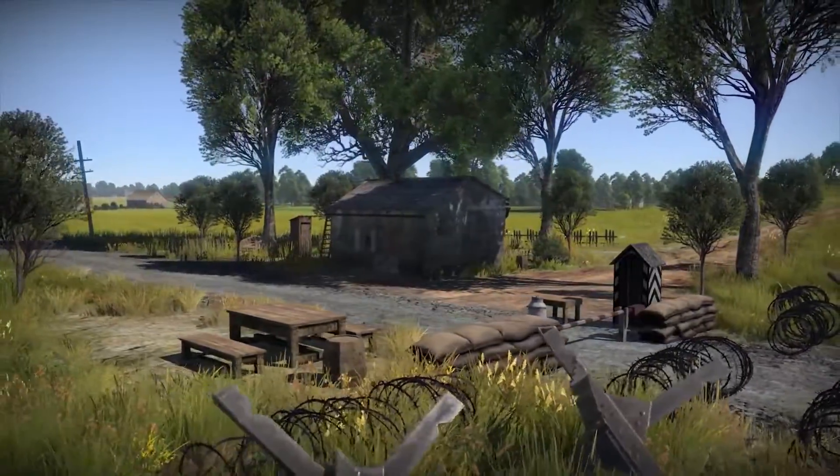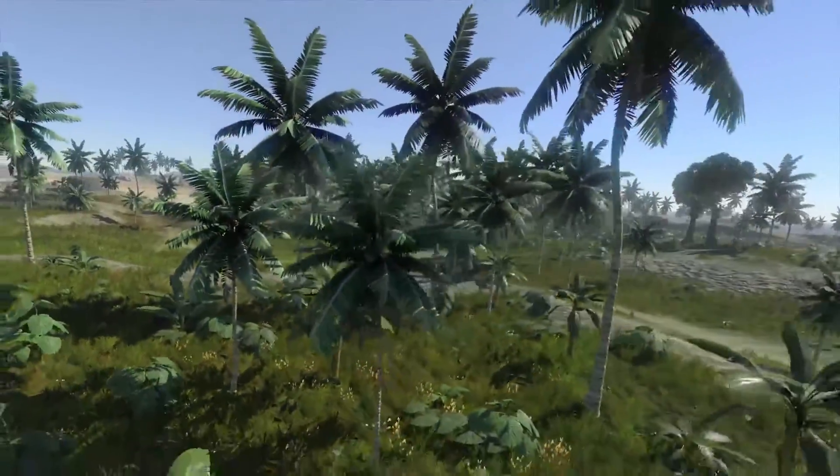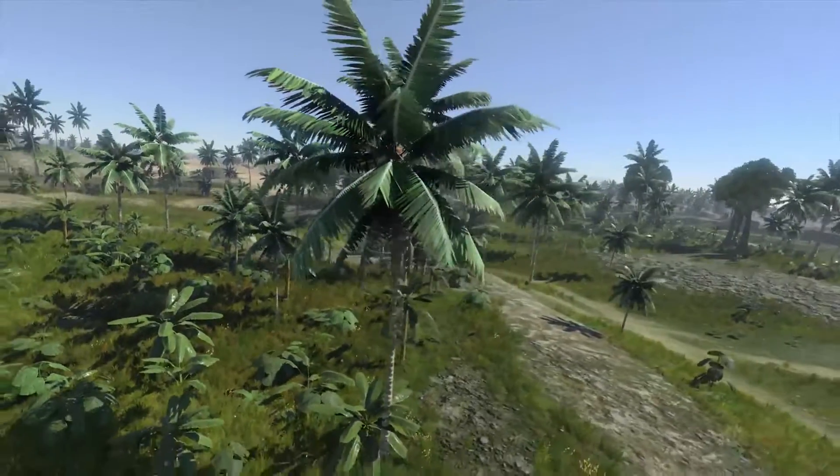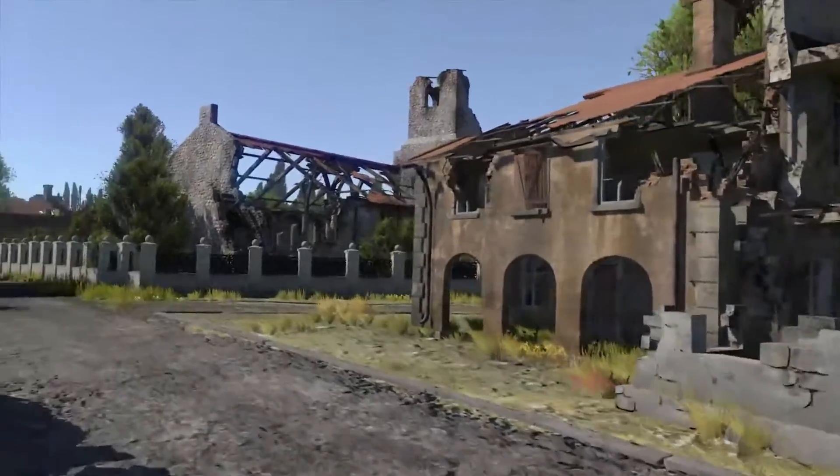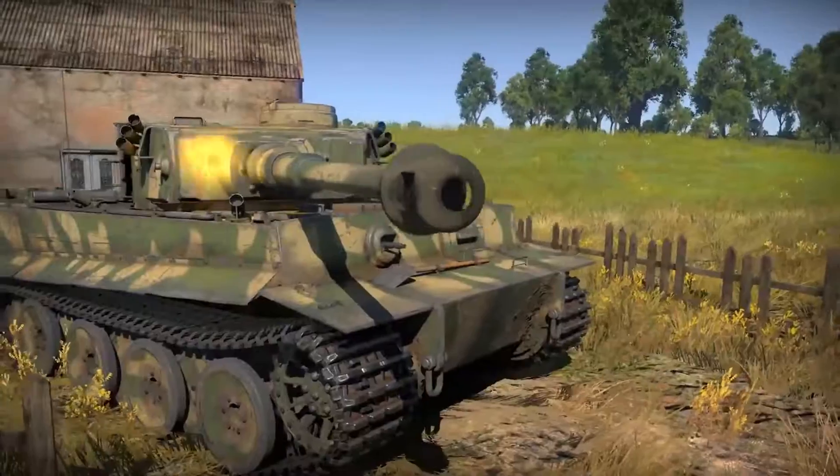War Thunder is moving up to the latest version of its game engine, Dagor 4.0, which brings new graphical capabilities and technologies to the game. This includes physics-based rendering, realistic water visualization, and large building destruction physics.